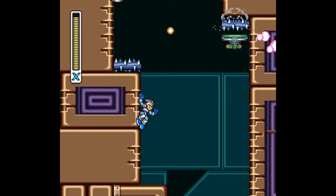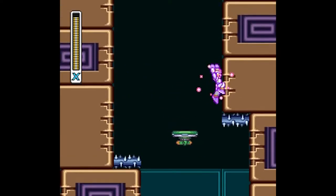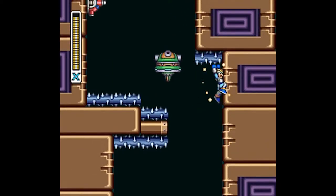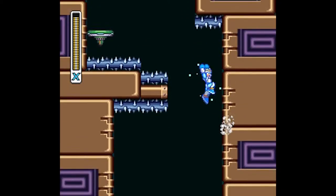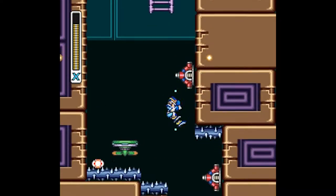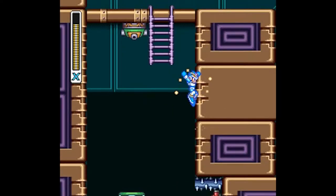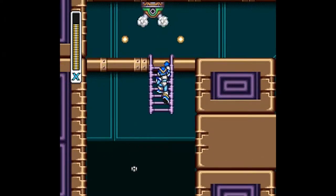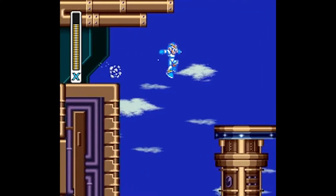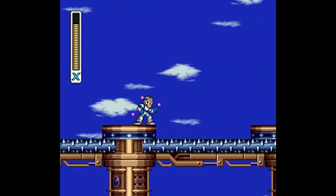Now we need to climb up this segment with all these turn cannons on floating platforms, Seinfallers coming from above, as well as Dodge Blasters. This jump was so difficult to do with all these Dodge Blasters as well as the turn cannon on the top. I wanted to avoid taking damage from these spikes, but at the same time I didn't want to get hit by all these enemies. I just suggest skipping this entire segment completely by using the Chameleon Sting's charged up version.